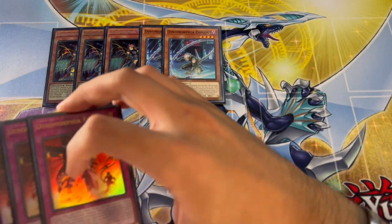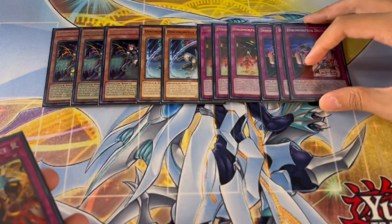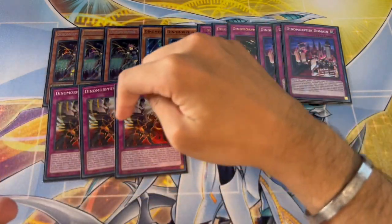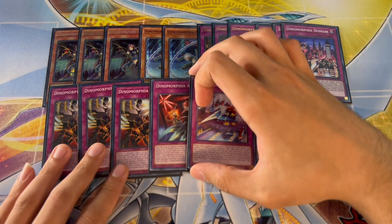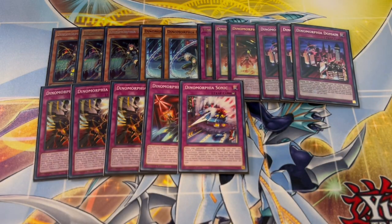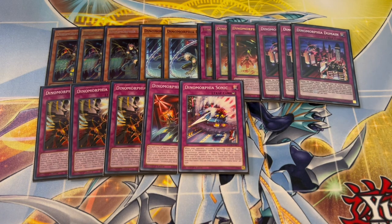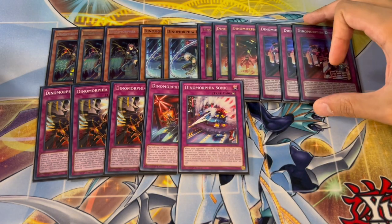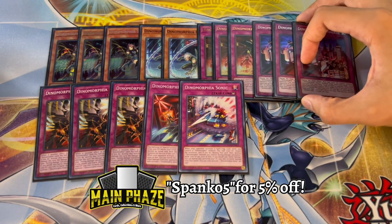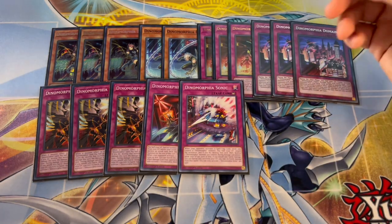For the other Dinomorphia cards, we're playing three Frenzy, three Domain, three Intact — which is the best card in the deck, absolutely MVP — one Alert, and one Sonic. Intact is the most important thing because being able to flip Frenzy or Domain and never have to worry about Ash, because Intact is there, is insane.